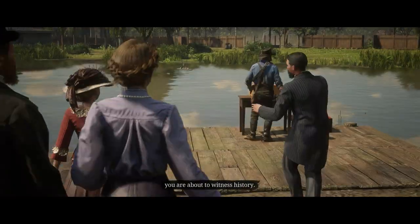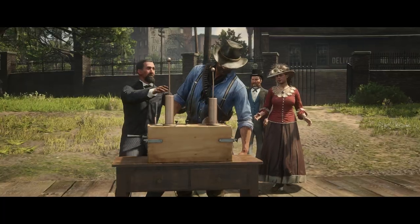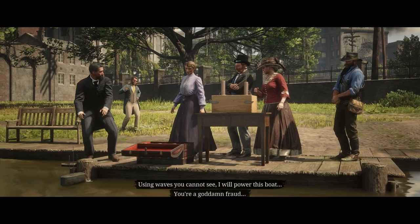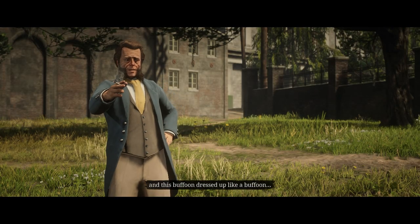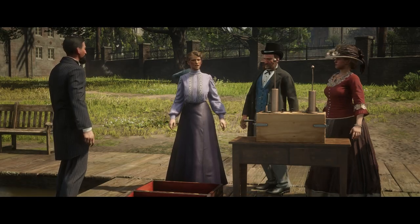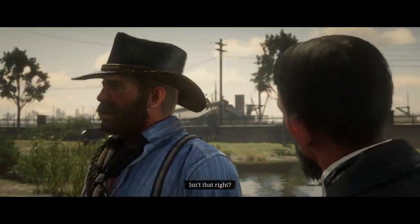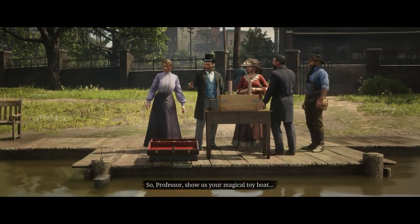As Marco tells the investors about his creation, a stranger appears and accuses him of being a fraud before mocking him, calling him a buffoon and claiming he conspired with a planted stooge in the crowd. Marco assures his investors that the man doesn't know what he's talking about, doesn't know him, and that he's a liar.